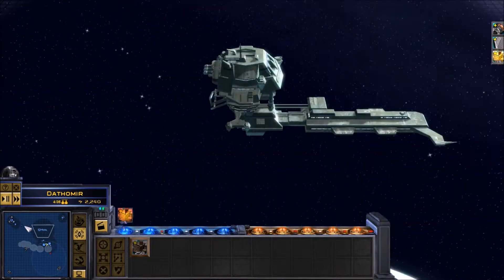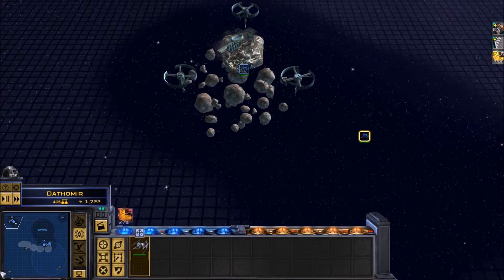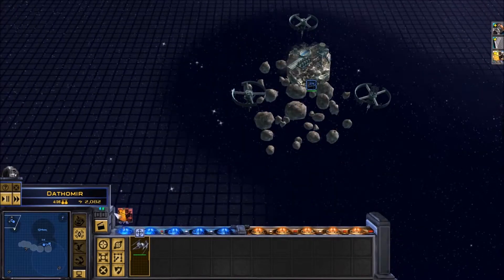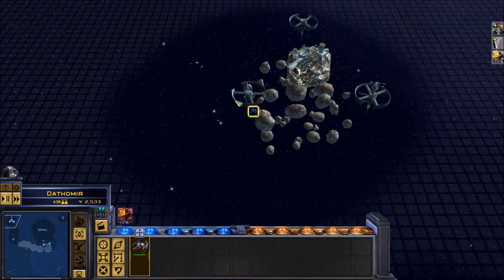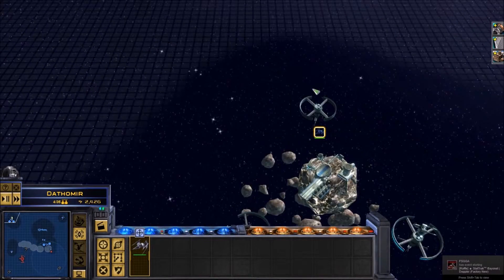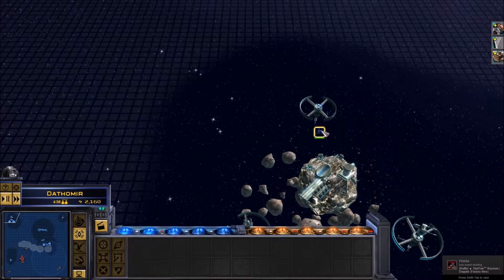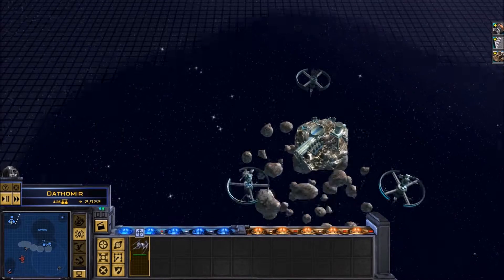Upgrade in progress. Constructing — squadron standing by. Asteroids ahead, evasive maneuvers. Ready for battle. Construction complete. Roger that. Iron engines behind. Upgrade complete. Building started. Deploying squadron. Right away. Construction complete, moving out.